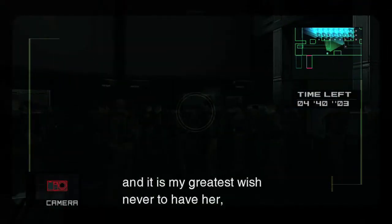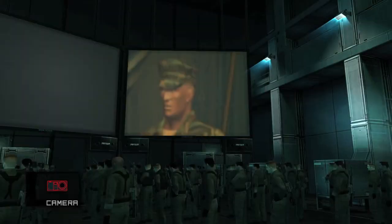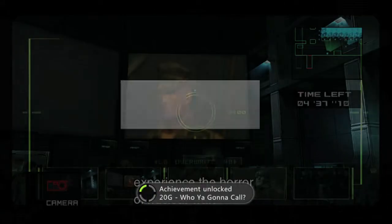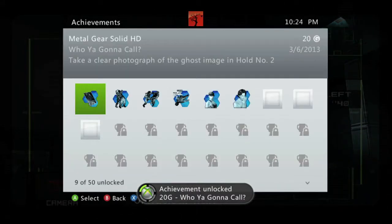It'll look like this, and then you want to take three pictures of it. There's the first one, there's the second one, and when you take the third one, Hideo Kojima's face will appear and you should get the achievement for 420 Gamer Score. And that's all there is to it.